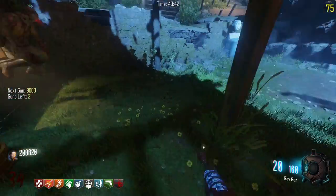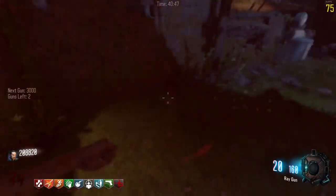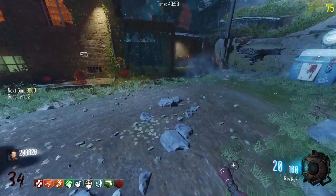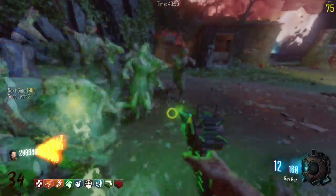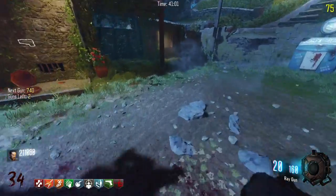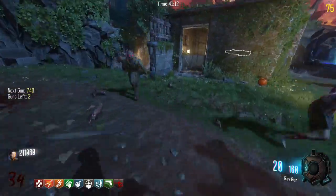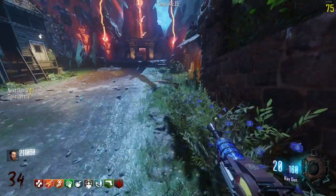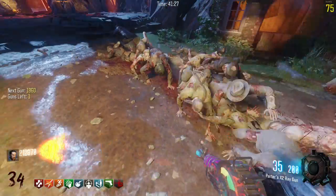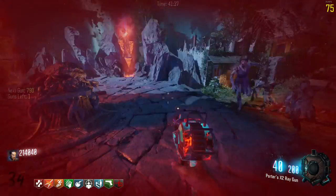Now we're at the Ray Gun, and after this will be the last one and then that'll be it. We're going to run a Ray Gun strat — hold them all up in a tight circle and then shoot the Ray Gun so the splash damage hits all of them. People do this strat in Town and Farm whenever they don't have the Mark II — it's basically a speed-running strat on survival maps. Now we have the packed Ray Gun; I don't know if I've ever actually pack-a-punched the Ray Gun on Revelations. The camo looks pretty sick on it.